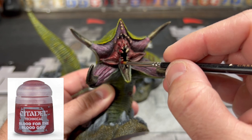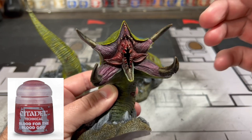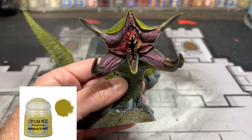To add a little bit more, we're going to take some Blood for the Blood God and slap that on the teeth and the mandible area of our worm — I feel like this is going to give it some nice extra oomph. For an extra added effect, we're going to take some Nurgle's Rot and put it on the teeth just to give it that nasty, disgusting look. Super cool.